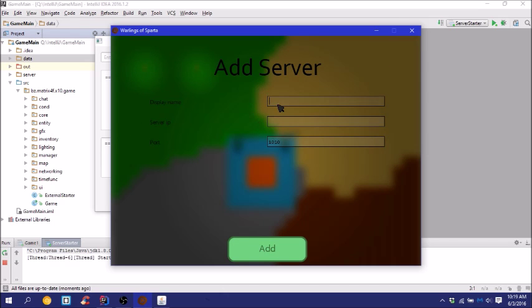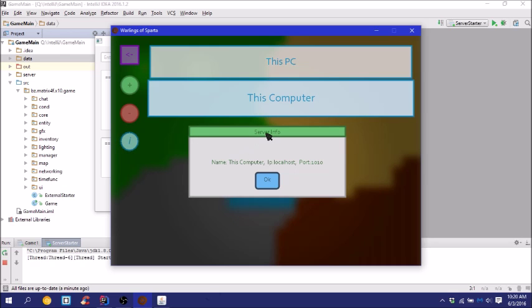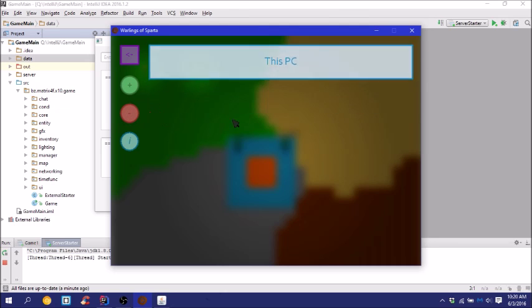If you want to add a new server, click plus. Display name is what you see, so for example 'This Computer.' For server IP I'm going to put in localhost, and the default port is 1010. You can see that it adds onto the screen. If I forgot the IP, I click the information button — it shows server info: name, IP localhost, port 1010. I'll click the minus button to delete it.